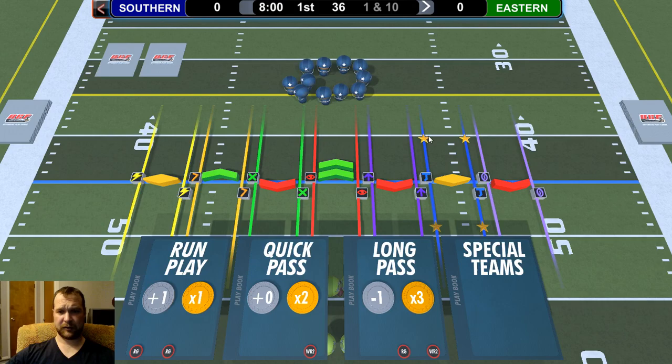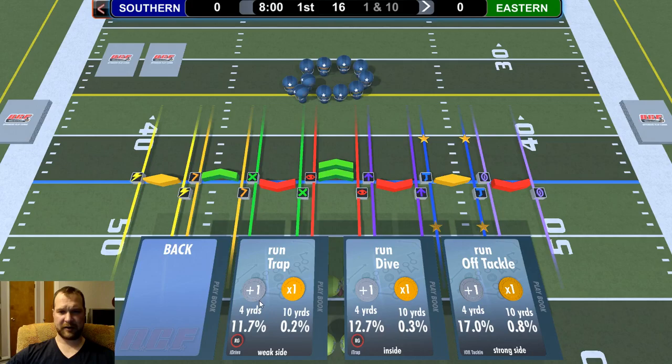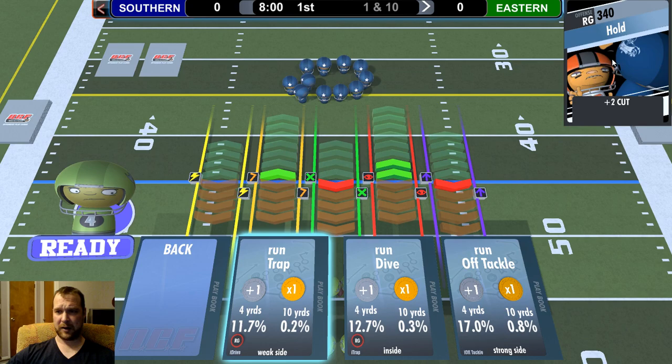There's also a star here. That means if I win that stat, I will gain the ability to upgrade one of my cards. Over there in the corner, each player has a card associated with him, and when I run a play in which that player has an important part to play, his card is going to trigger.